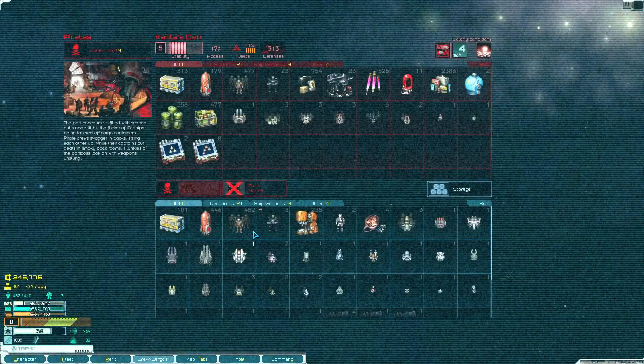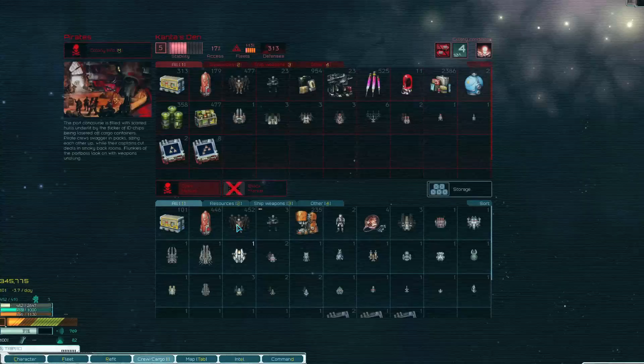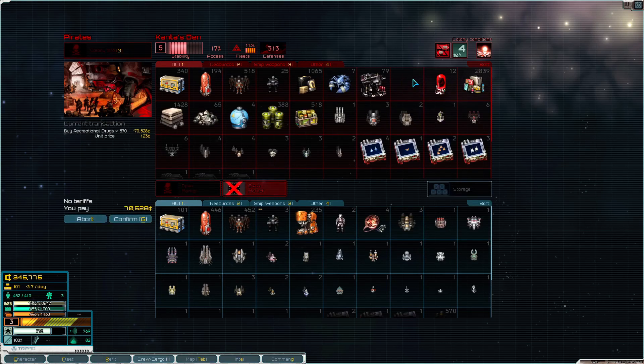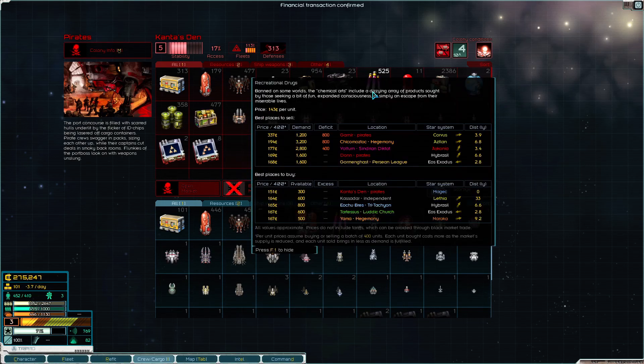They need these desperately. I can buy them super cheap over at Grineer - almost 10x profit. We won't even sell drugs anymore - actually, Grineer wants drugs too. Buying off the black market first then the open market. They only had 400 excess. Grineer wants about 800 total.